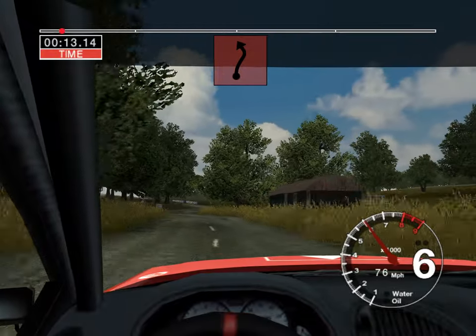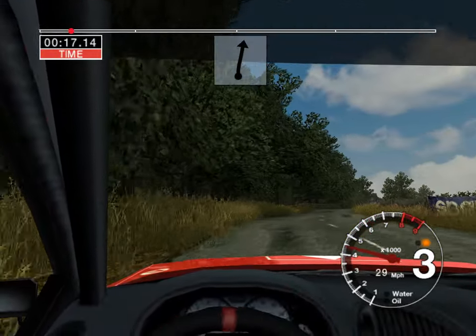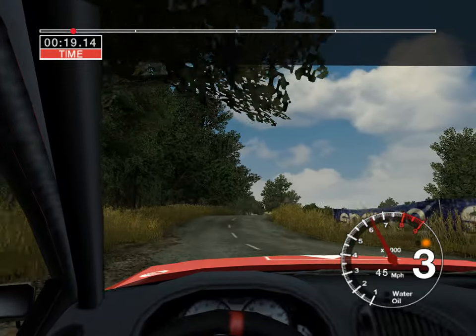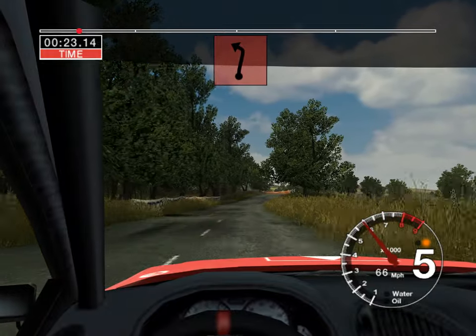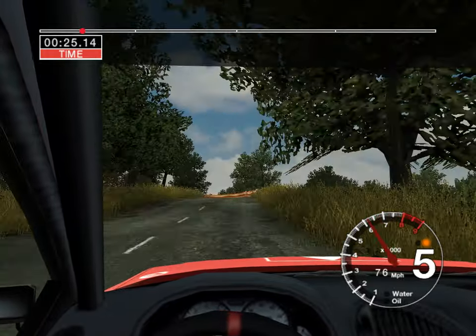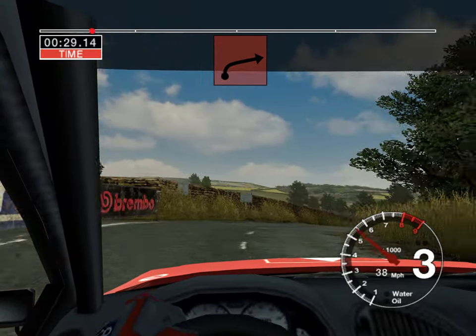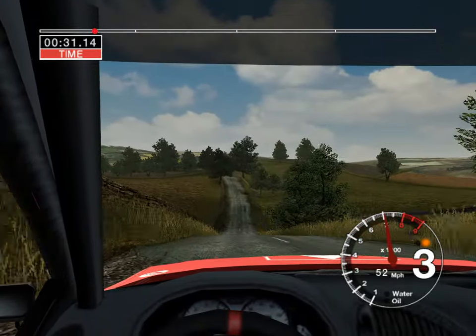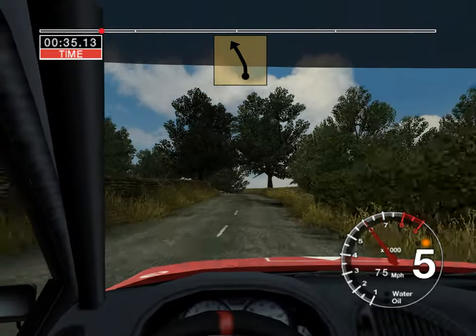And gear, 6 right, cut, and 2 left. Into 6 right, 70. 6 right into 2 left. And 3 right opens over crest, 150. 5 left over crest, 70.